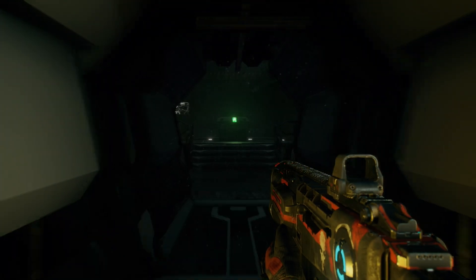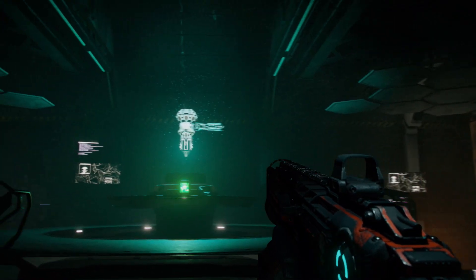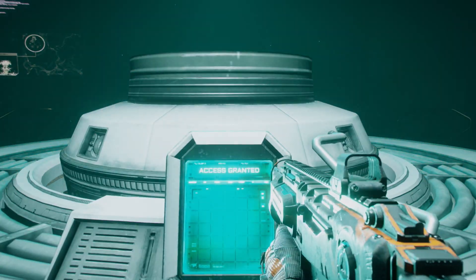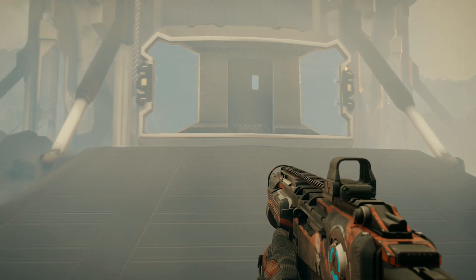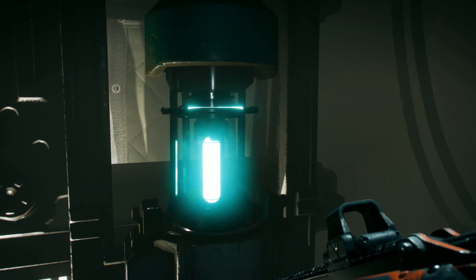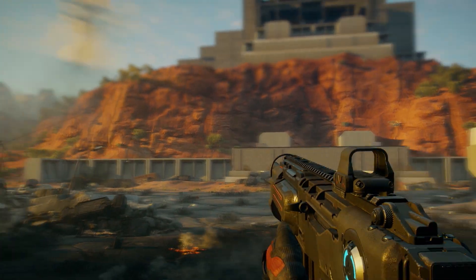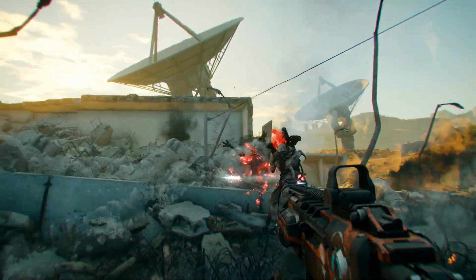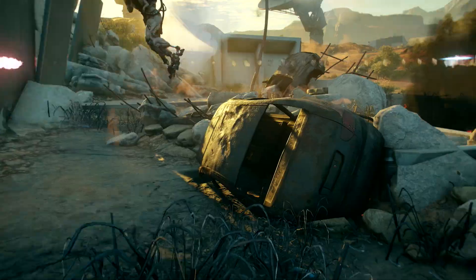Unauthorized personnel are no longer present — threat has been nullified. Made it to the control room. Now bring down that eco-pod. Here, you'll get access to a brand-new ability: Shatter, a fierce blast of kinetic energy. Time to test out your new ability on them.